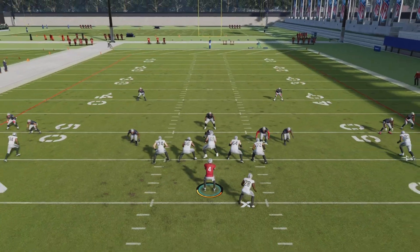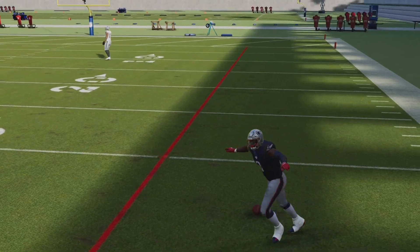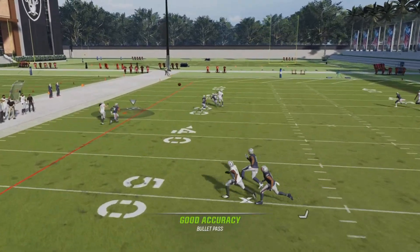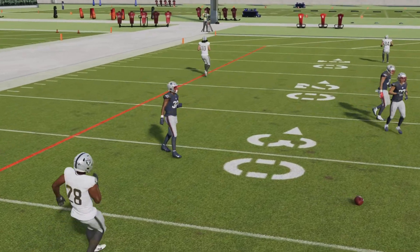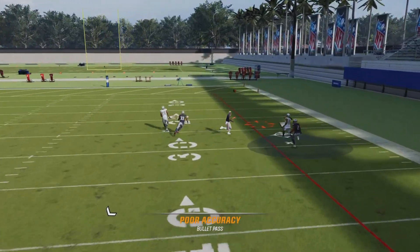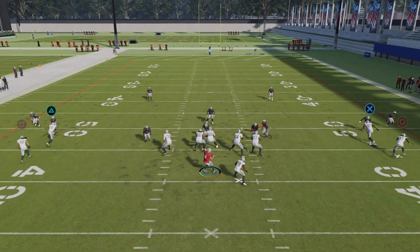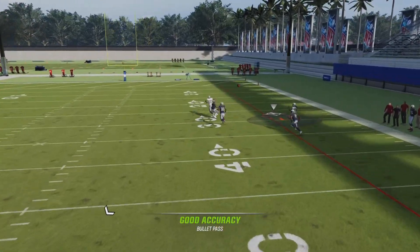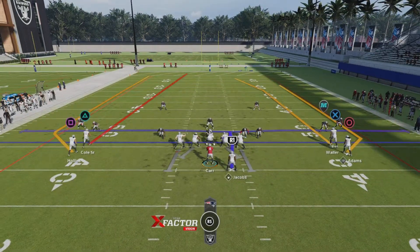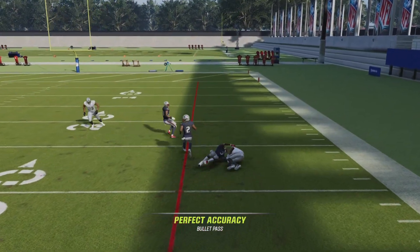Okay, here it is in Cover Two Man. It really destroys Cover Two Man. You just wait until he goes past — hold up... Alright, I was in the bathroom. Let's try it again. You just wait until he clears the... What the fuck? You just wait until the receiver clears... Alright, what's going on now? Alright, here we go. Okay, here we go — Cover Two Man. You just wait until he clears the cornerback, and pass lead it up.